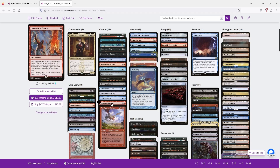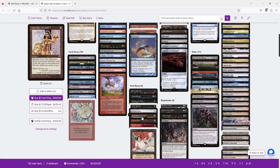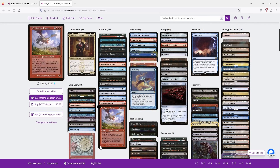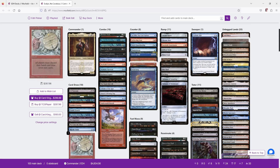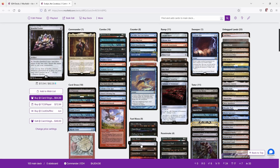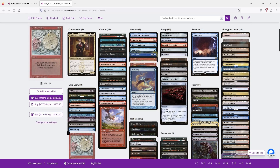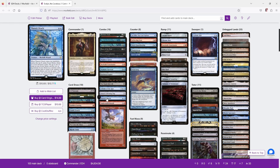We also have Underworld Breach combos. Underworld Breach combines with Lion's Eye Diamond and either Wheel of Fortune or Brain Freeze. With Wheel of Fortune, we crack LED for triple red and escape Wheel of Fortune from the graveyard, drawing and discarding seven cards. That always provides enough escape fodder to loop both Wheel of Fortune and LED with one card left over. We churn through most of our deck this way and eventually find and escape Thassa's Oracle to win — as long as we have at least 7 cards remaining in our library when we cast Wheel.